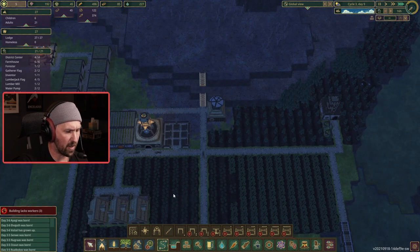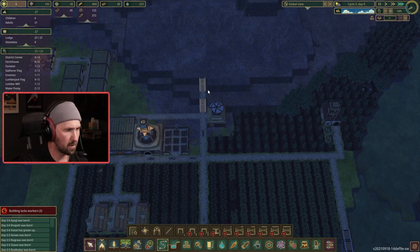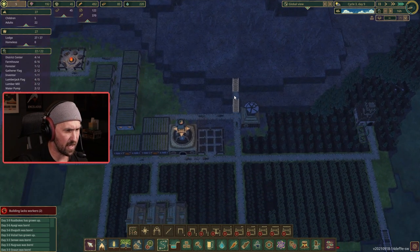I'm going to build a stair pathway up here. There we go. We can start to chop down these trees now once they build these.